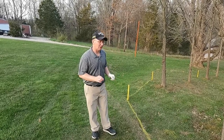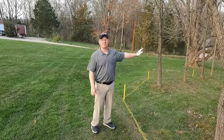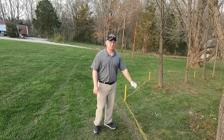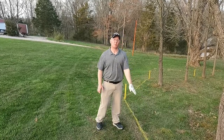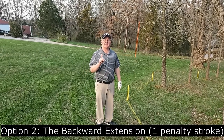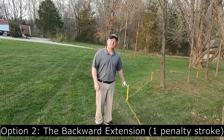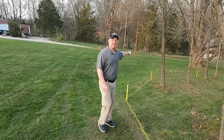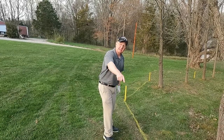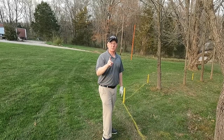Here we are at our entry point — where the ball crossed the margin of the penalty area. My ball flew over it in the air. If your ball rolls over it, it's still the same; if it rolled on the ground over here, that would be your entry point. Option number two, with a one stroke penalty, is to take a drop on what is called the backward extension — between this entry point and your golf hole. You draw a straight line from your golf hole to your entry point, and then you can take a drop back as far as you would like within one club length.